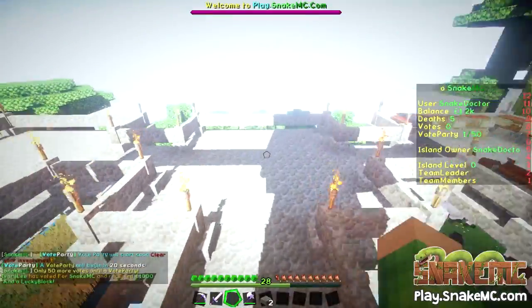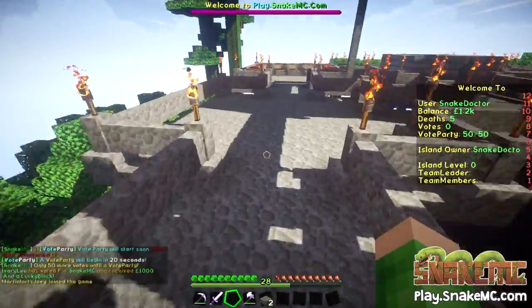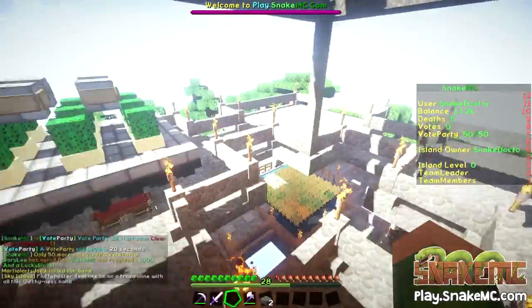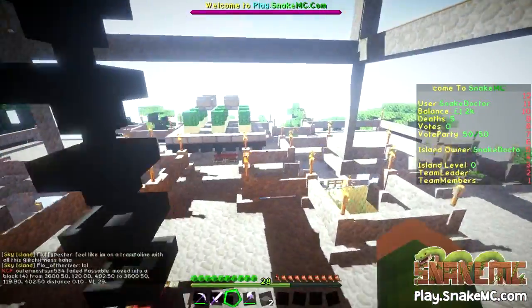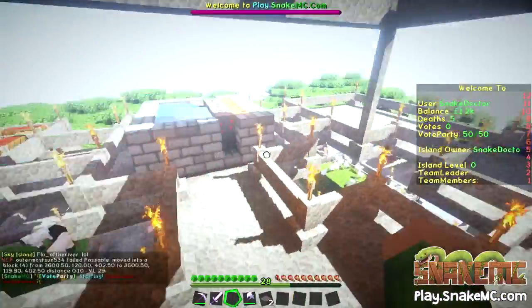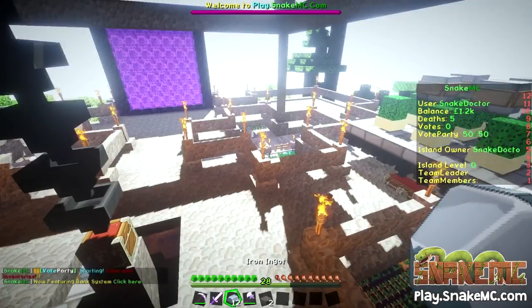So what I'm planning is to have greenhouses in these islands here. We've got room for one, two, three, four — we've got room for four greenhouses, which is perfect. It may be that I move the cactus over to this one perhaps, so that we can have all the greenhouses in one section, but I'll see how I go.